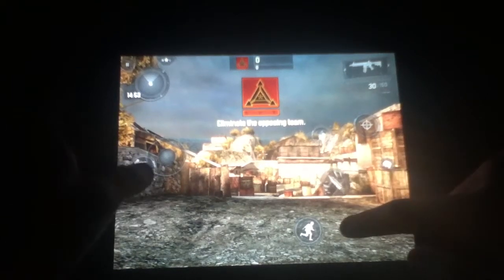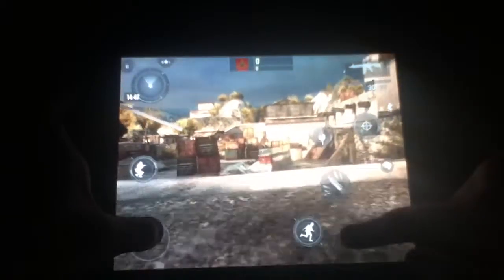Welcome my fine fellows to another glitch. This is in MC3 and as you can see I have no gun, or so it seems, and I'm very close to the ground it seems.